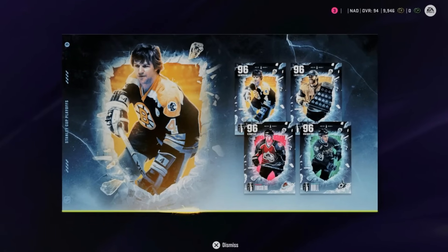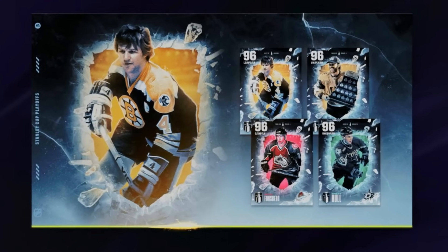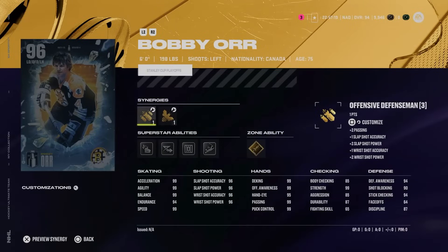Our fourth and hopefully final Stanley Cup playoff master set drop has been released in Hockey Ultimate Team, highlighted by the 96 overall Bobby Orr. Welcome back to the channel. Today's video we are going to break down the final release of the Stanley Cup event, talk about all the new master set player items, the objectives and other free cards you can earn, and top it all off with a really concerning trend when it comes to the content released in NHL 24.